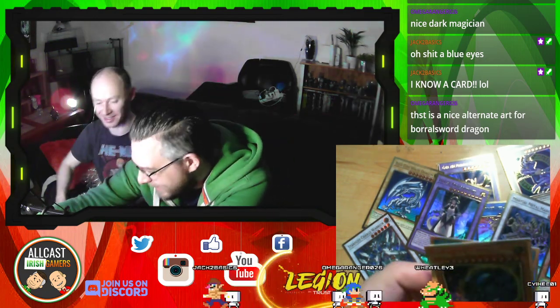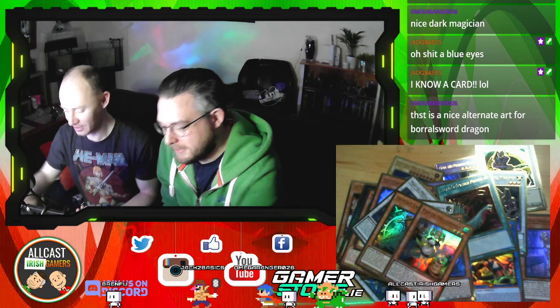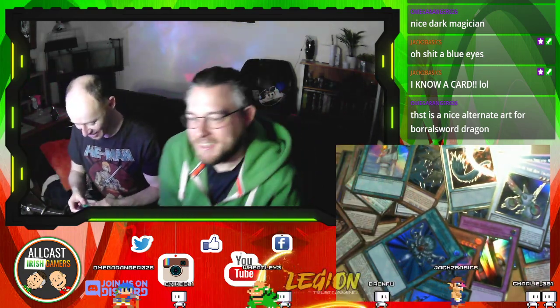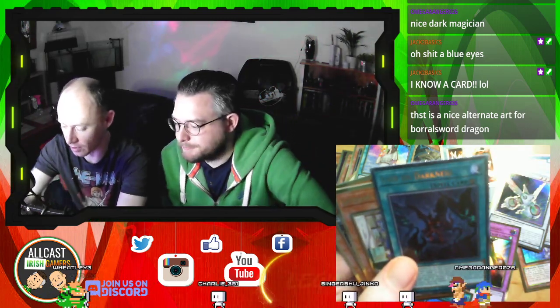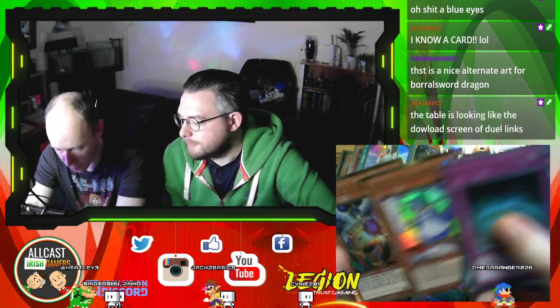We're basically playing Pokemon Snap now at this stage. Just snap them, put them all there — all the shinies, fill up the whole screen. What's next? I got Imperial Tomb of Necro Valley, Necro Valley Throne, Samurai guys, and Called by the Grave — fantastic card. The only problem is it's limited to one. It should be allowed to have three of these — it's basically the only defense you have against hand traps, and everyone's running hand traps now.